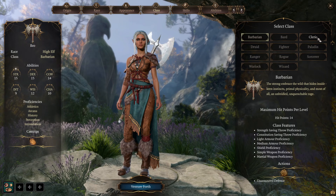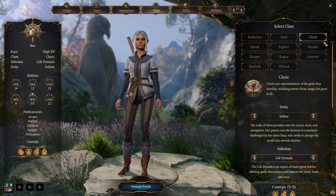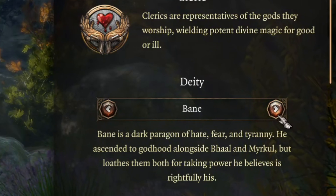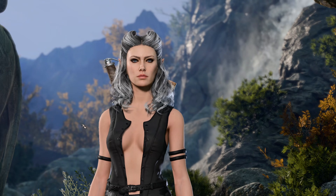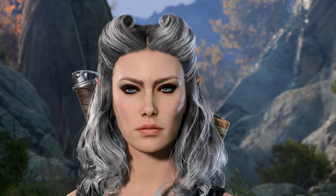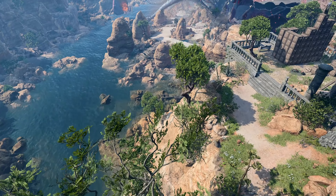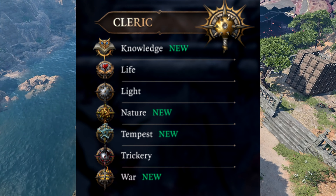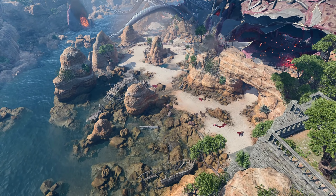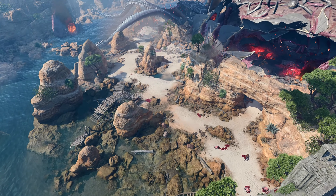Let's start with character creation. If you want to pick Cleric, first of all you can choose a Deity — it's like a god. There is no direct impact on gameplay, but there will be differences in some dialogue options. And now it's time to pick your subclass. There will be 7 subclasses available for Cleric, and the main difference between them is the spells you unlock on leveling up.